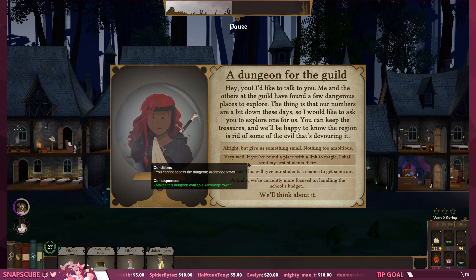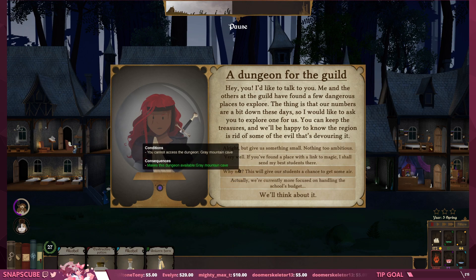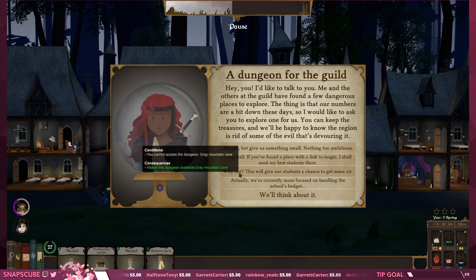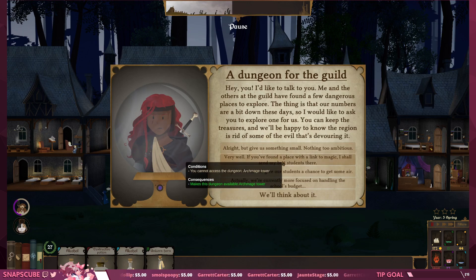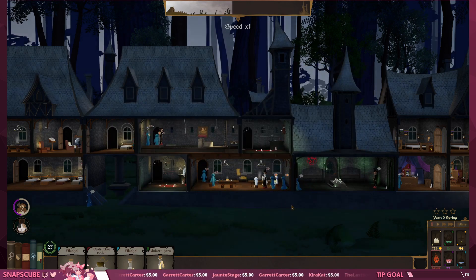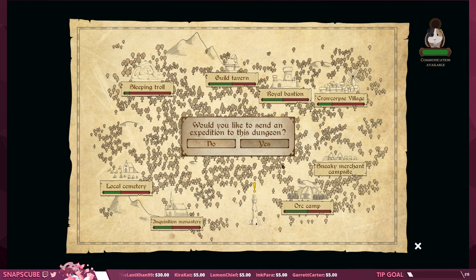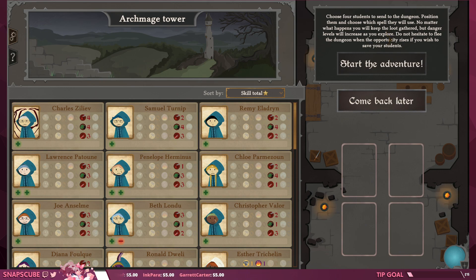Give us something small, nothing too ambitious. Oh my god — there are dungeons! You found a place with a link to magic — 'I shall send my best students there.' I want to try the Archmage Tower, that sounds fucking awesome. Choose four students to send to the dungeon — position them and choose which spell they will use. No matter what happens you'll keep the loot gathered, but danger levels will increase as you explore. Do not hesitate to flee if you wish to save your students. Start the adventure! This is so cool. Sort by skill total — that's actually a really good feature.